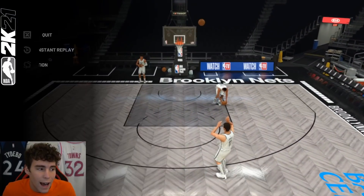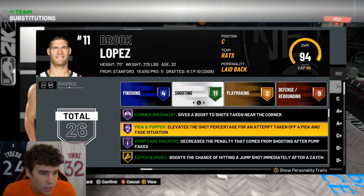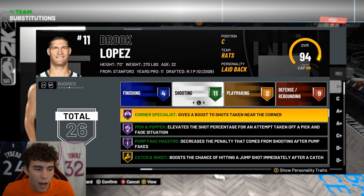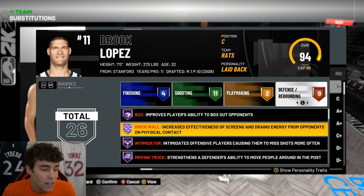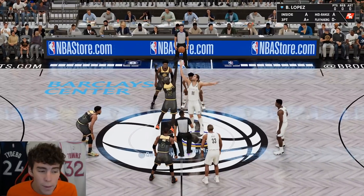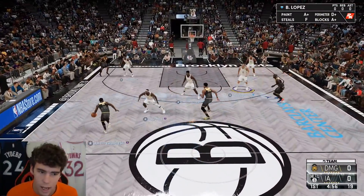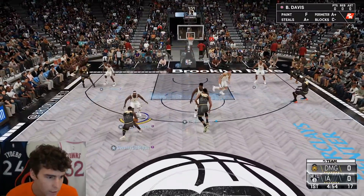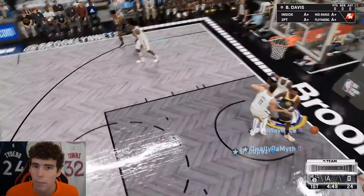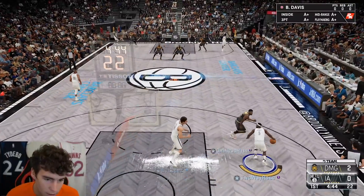If Brook Lopez can give me that consistent greening in pick-and-pop settings with Hall of Fame Brick Wall, I think he has a chance of being very elite. Looking at shooting badges: Range Extender, Hot Zone Hunter, Catch and Shoot, Hall of Fame Corner Specialist, Pick and Popper — no Steady Shooter. Defensively the badges are absolutely incredible. I'm excited to use Brook Lopez — when I first saw his release I had a feeling I'd like the card.